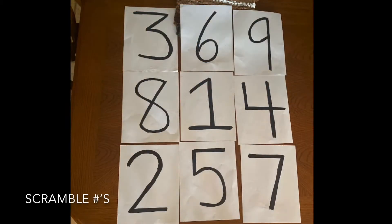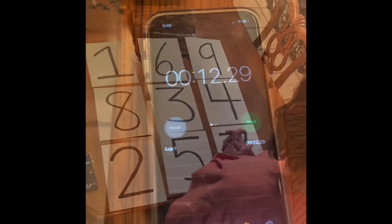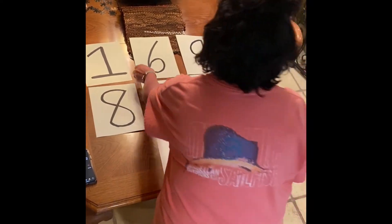Once the numbers are written, you can scramble them to let the teams sort them out. It is the team's responsibility to reorganize them from one to nine or nine to one.